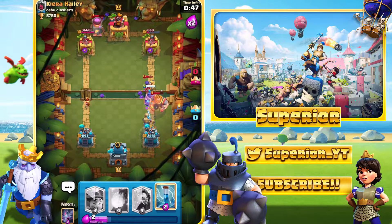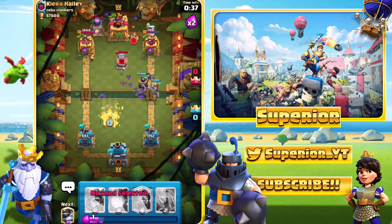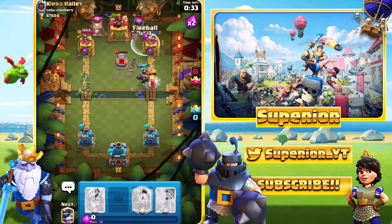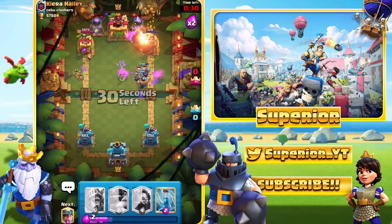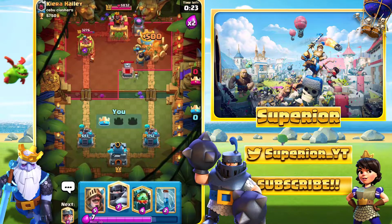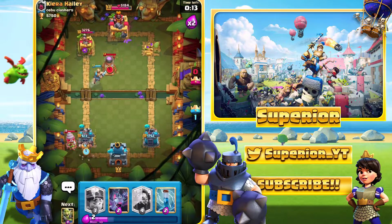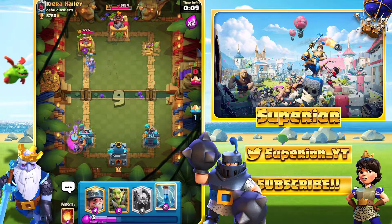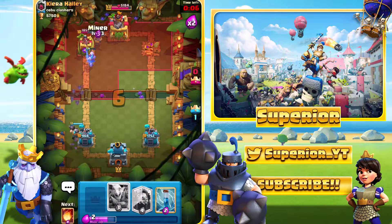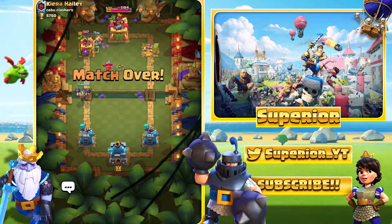He goes Royal Giant at the bridge, so we deploy Mega Knight to eliminate it as quickly as possible. Next, Miner in, Bats in the middle to defend the Fire Spirits. He plays another Furnace but gave us great Fireball value. The Mega Knight jumps to the arena tower and takes it out. We deploy Prince for the Fire Spirits, and I completely missed with the Mega Knight on the Goblin Drill but it still worked out — no damage taken. Miner on the Princess, Zap spell, and that's the game.